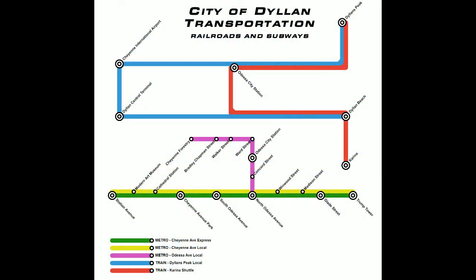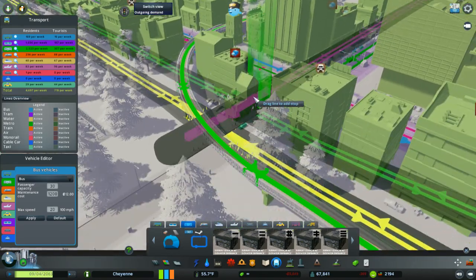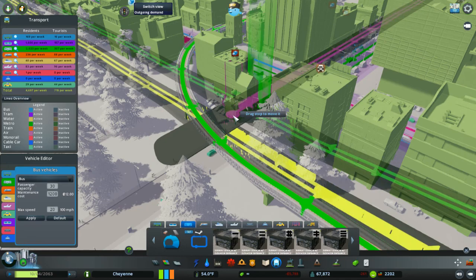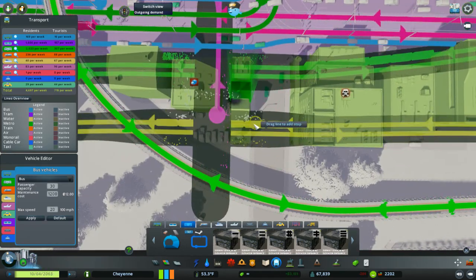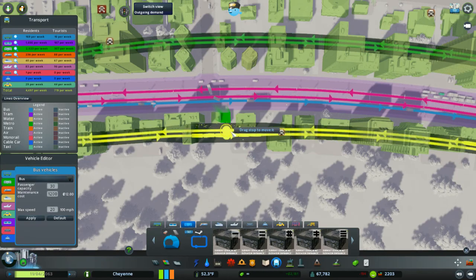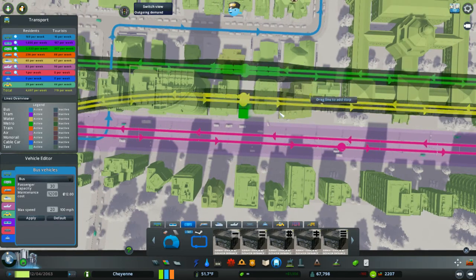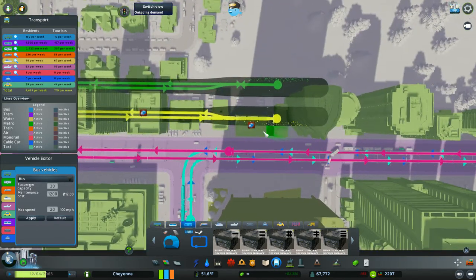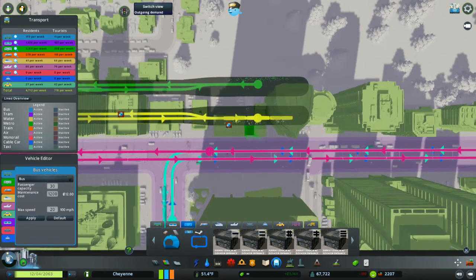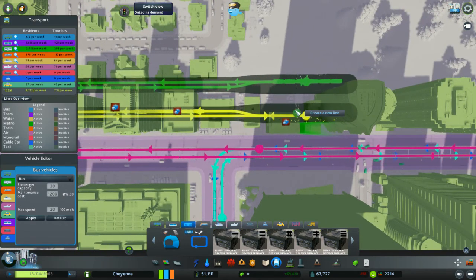This is the North Odessa Avenue station — a bigger station where the express, local, and Odessa Ave local all converge. Three lines meet here: the Odessa Ave local is on an upper level and the Cheyenne Avenue lines dip below, so they don't actually crash into each other. You can see people transferring like wild — this is a very, very busy station. Further along the line, a couple more stops are local-only, then two more stops at the end of the line serve both express and local because they're very popular transfer stops.